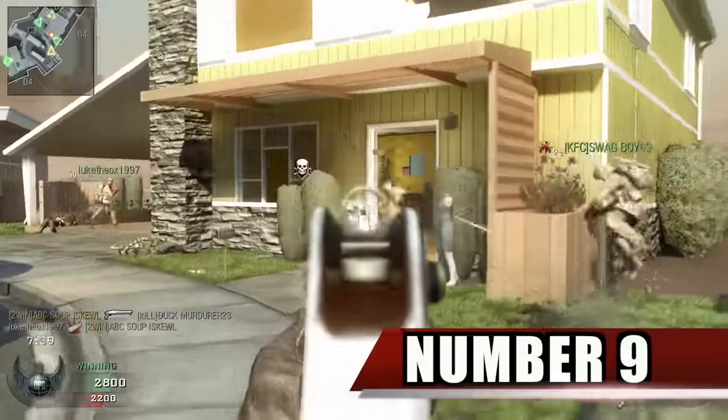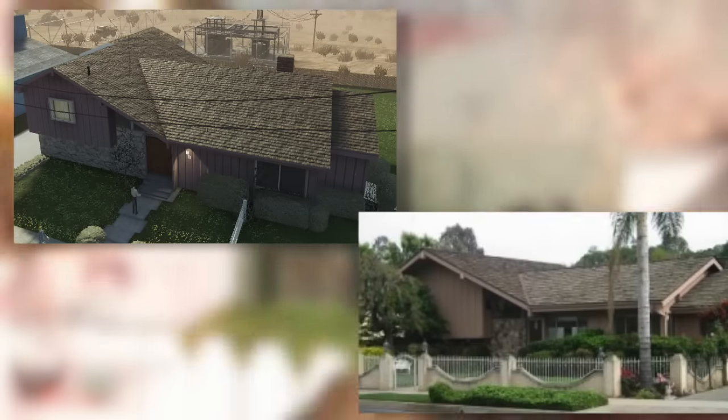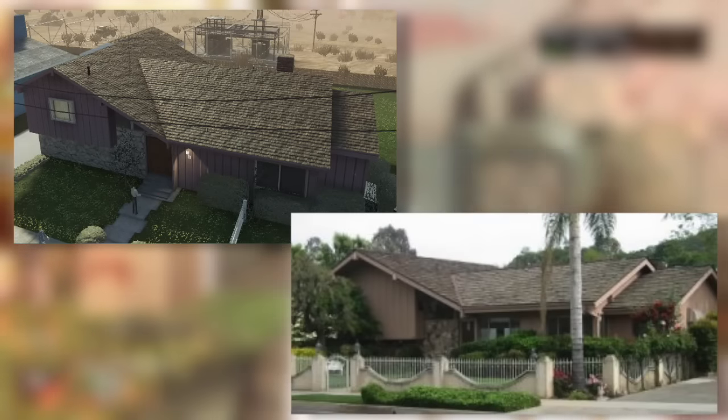Number 9. In Nuketown in the first Black Ops game, the purple house outside the map's boundaries is a replica of the house from the TV show The Brady Bunch.